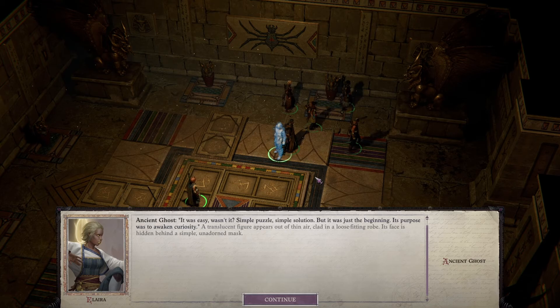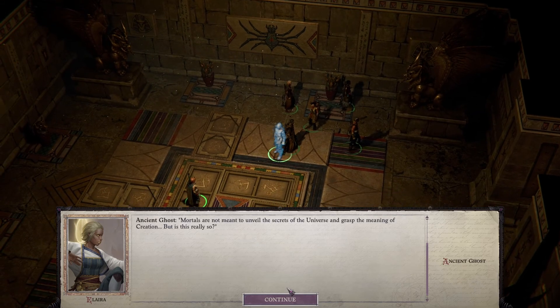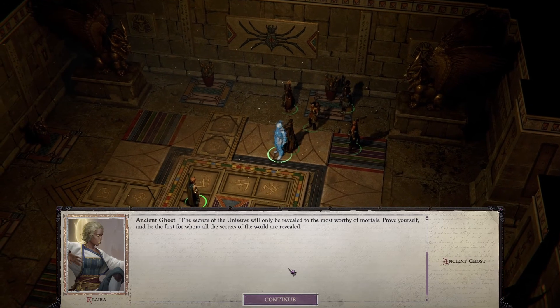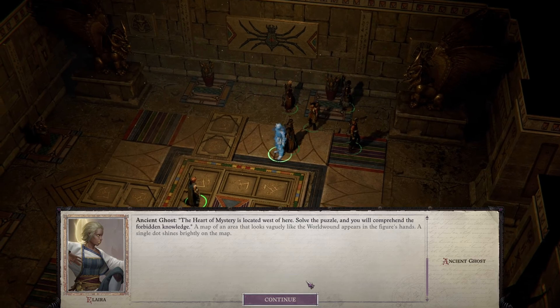It was easy, wasn't it? Simple puzzle, simple solution — but it was just the beginning. Its purpose was to awaken curiosity. A translucent figure appears out of thin air, clad in a loose-fitting robe, its face hidden behind a simple unadorned mask. 'Puzzles... Mortals are not meant to unveil the secrets of the universe and grasp the meaning of creation — but is this really so? Of course not. The secrets of the universe will only be revealed to the most worthy of mortals. Prove yourself and be the first for whom all the secrets of the world are revealed.'